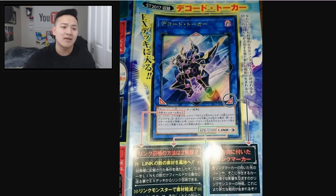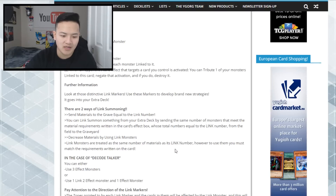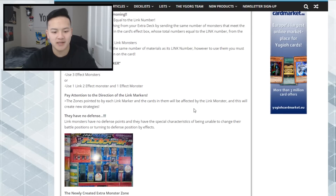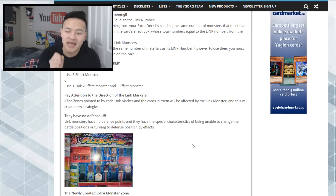So that's the basics of link summoning. Having new summoning mechanics is actually pretty awesome because there's going to be a lot more diversity in the game — we can be more creative with the decks we're playing. The zones pointed to by the link markers and the cards in them will be affected by the link monster, creating new strategies. Link monsters have no defense points and have a special characteristic of being unable to change their battle position or turn into defense position by effects.